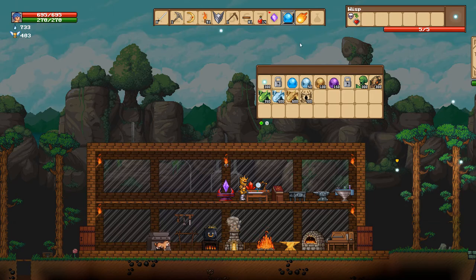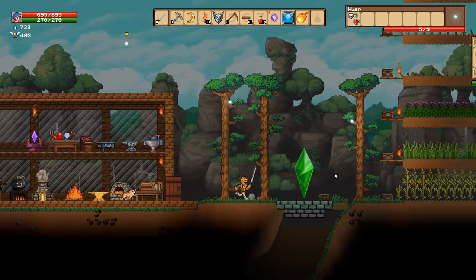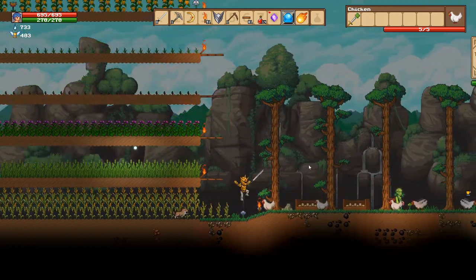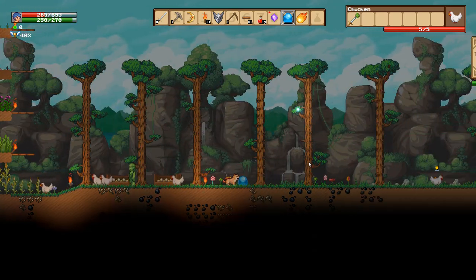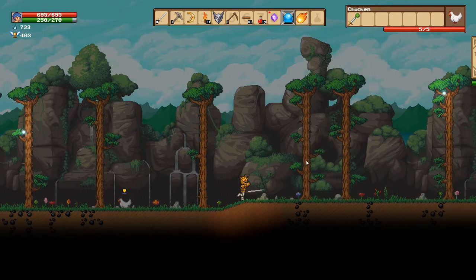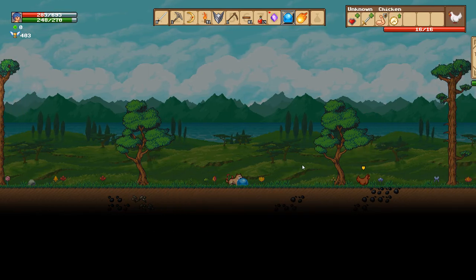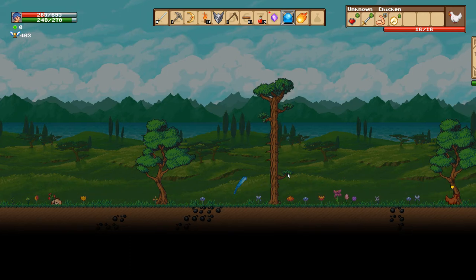We can just drag the slime transformation up here. The other one I want to buy is — you can be a wisp too. Wisp is actually really good because it enables you to fly, which is kind of cool, but I think I will also buy a zombie. Oh no, I need experience for that. Okay, so let's just be a slime for now. We shall be a slime. Let's get into a slime. Whoa, okay — that's how you attack things!